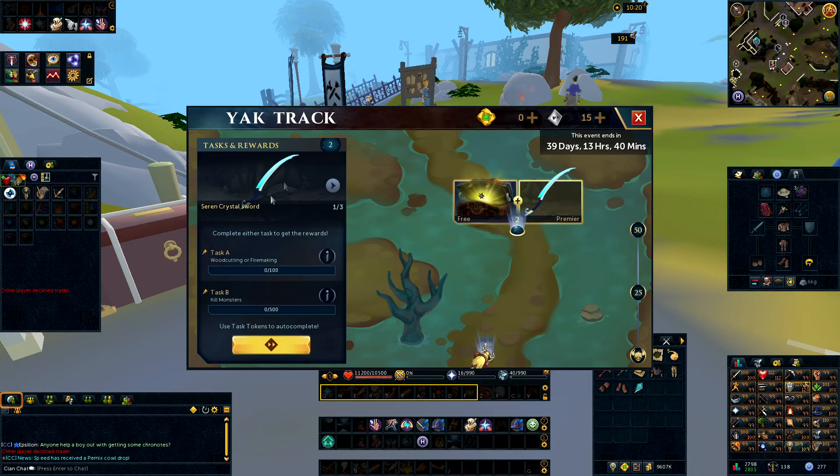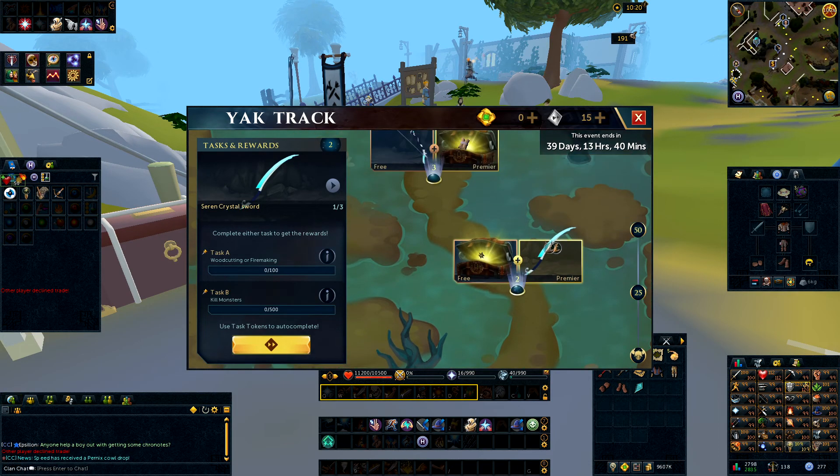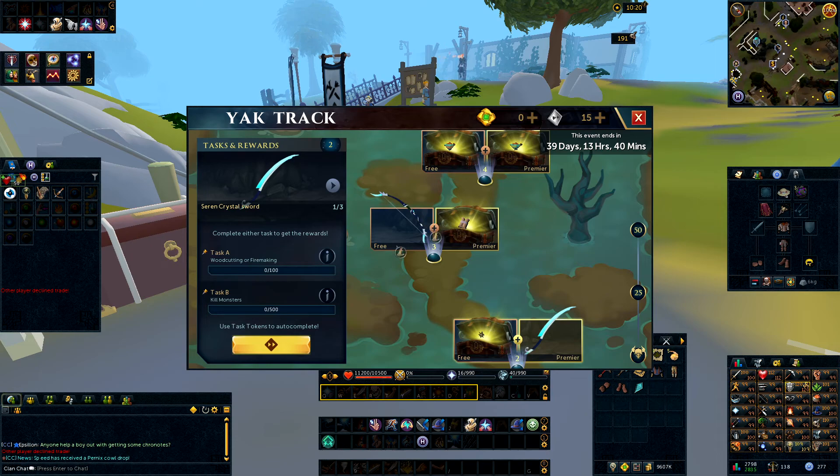With tier 2 you get the Seren Crystal Sword cosmetic item — nothing too special. You can get these with the Premier Pass, and if you have Premier Club, which is 100% worth it on RuneScape, definitely purchase that on Black Friday or during the summer. Sometimes they do a 50% discount on Premier Club, and buying the yearly pass is the way to go since it's the same price as paying for half the year on its own.